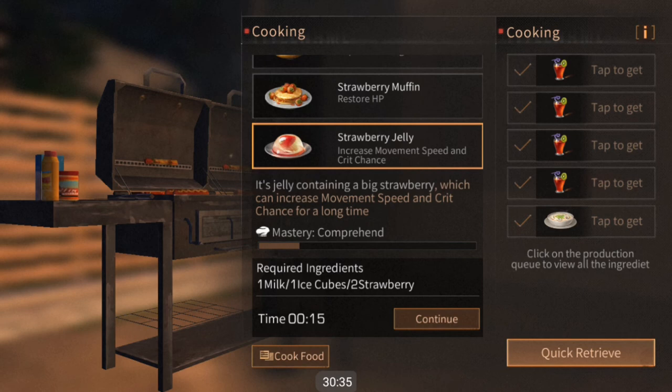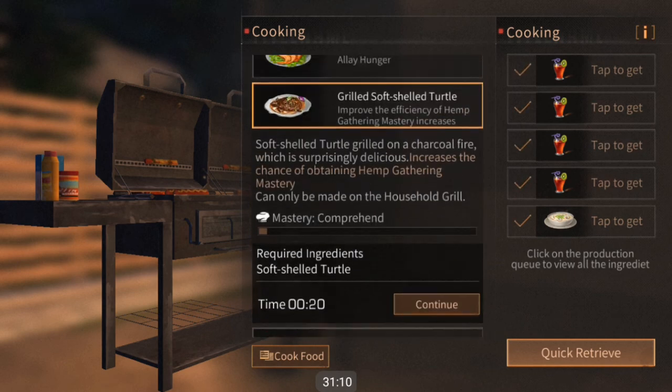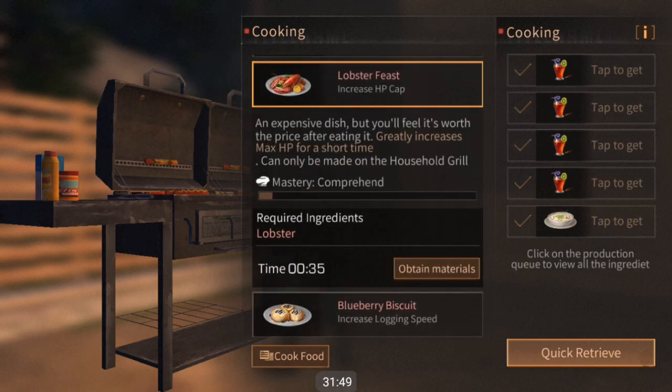Strawberry jelly is better than the toffee because you don't have to use so many milks or honeys. Strawberries are really easy to find going into Sandcastle, and most of the time you're not sending home too many valuable items from trees, rocks, and hemp — so it's actually a really good option to send strawberries home. The lobster and the soft-shelled turtle have some unique special abilities: the soft-shelled turtle gives you increased gathering mastery when gathering hemp, and the lobster increases your maximum amount of health.